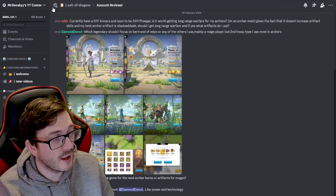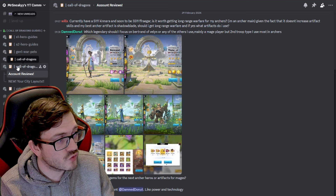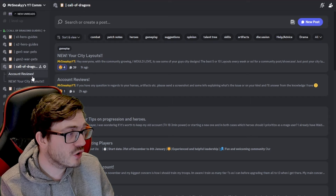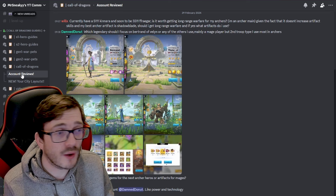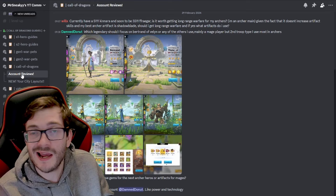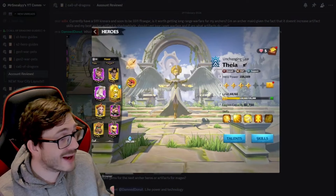All you've got to do is scroll down to where you see the Call of Dragons guides and you'll notice there's a Call of Dragons section. From here you'll see there's two sub-sections: new city layouts as well as account reviews. Go to account reviews and you'll see everyone who's posted their reviews. Post your question or advice request here — I'm going to make this a weekly-style series where you guys become the video.